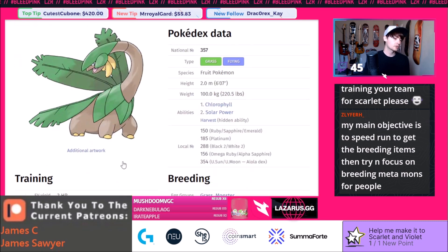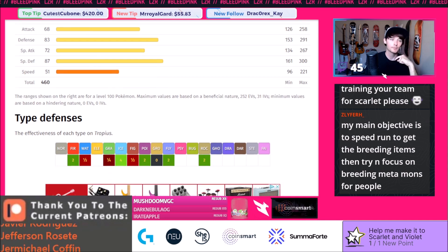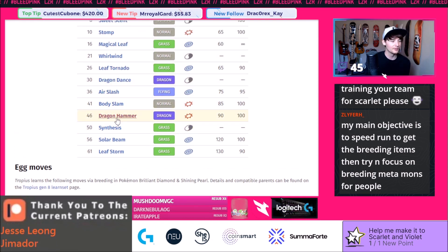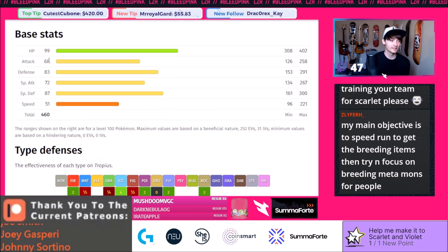Tropius is in the game. Harvest, Solar Power, and Chlorophyll are good abilities. It's slow but not too slow, and base HP is its best stat — which isn't great because it means diminishing returns on defense and Sp. Def. It has really low attack and special attack. One cool thing Tropius gets that people sleep on is Dragon Dance, and it gets Dragon Hammer which is a unique move. Dragon Dance Tropius is more of a meme but it's funny when it works. I usually build it with a Sash because it's still frail. Rip Tropius, but it is what it is.